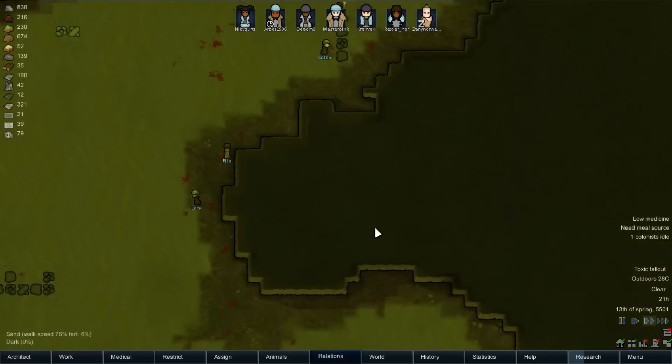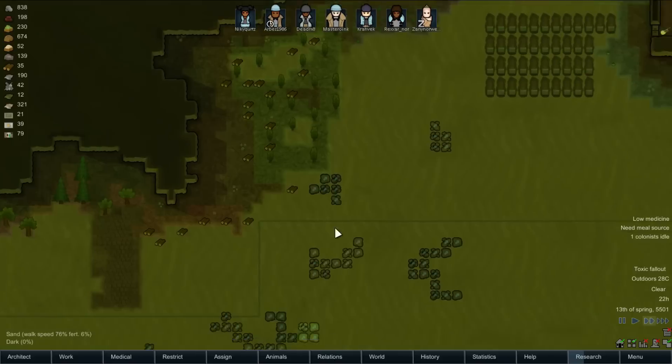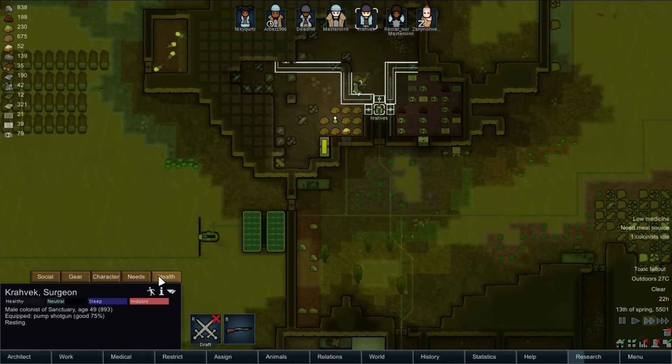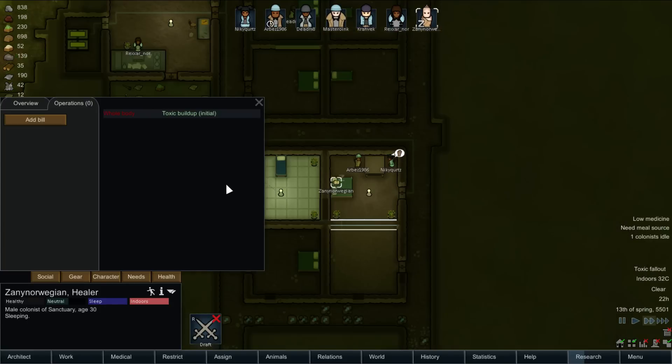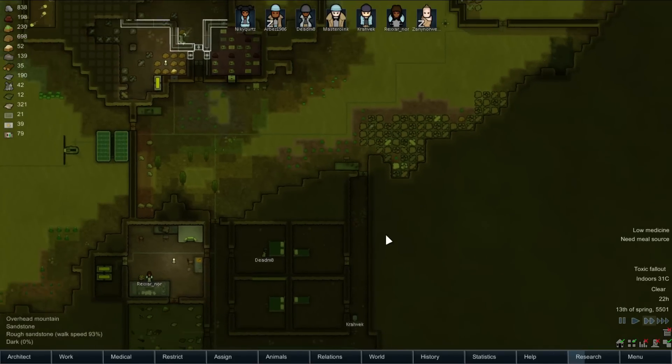I don't want to lose anyone else over here. I think we're going to have to try to soak the psychic ship for a little while. We need this goddamn toxic fallout to go away. How's everyone's health? Everyone's fine — no one's really getting toxified. So that's good.